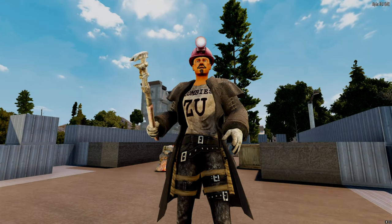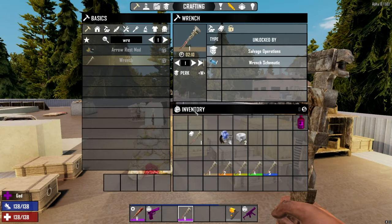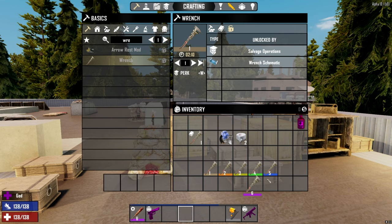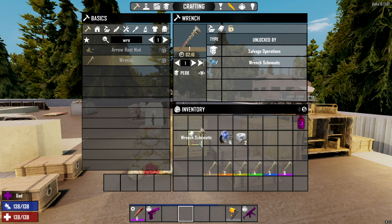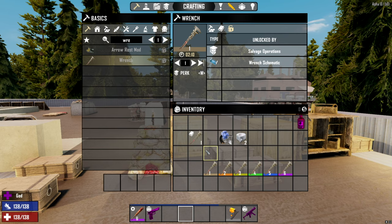Hello everyone, my name is Dredden and today we are going to make a wrench. In Alpha 18 they have reintroduced the ability to make wrenches from a schematic, so I figured I would just hop into it and do a real quick update on it.